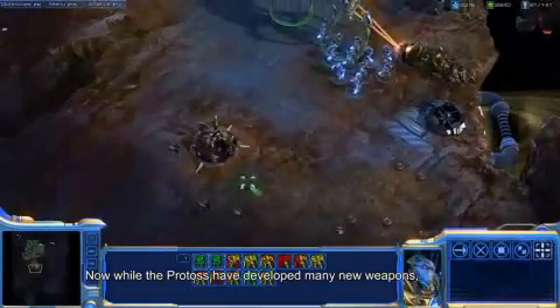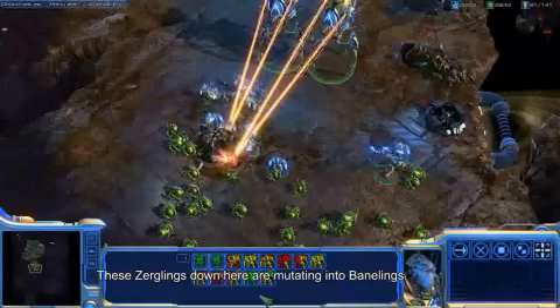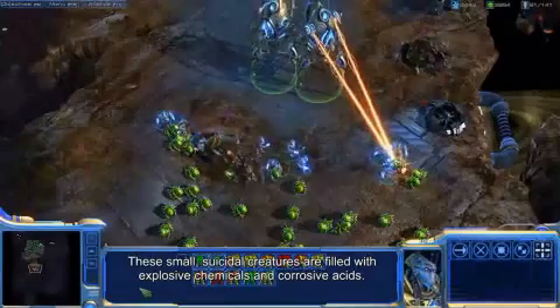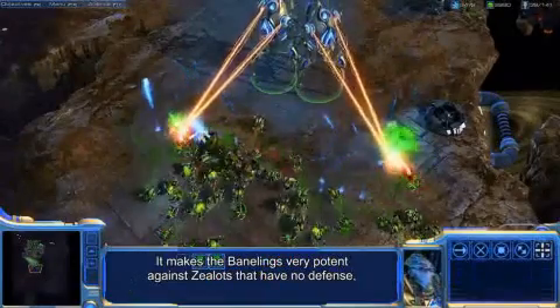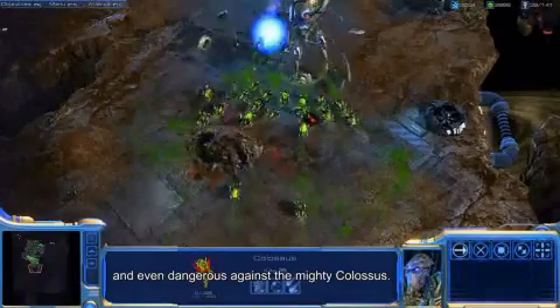While the Protoss have developed many new weapons, the Zerg have continued to evolve. These Zerglings are mutating into Banelings. These small, suicidal creatures are filled with explosive chemicals and corrosive acids, making the Banelings very potent against Zealots that have no defense, and even dangerous against the mighty Colossus.